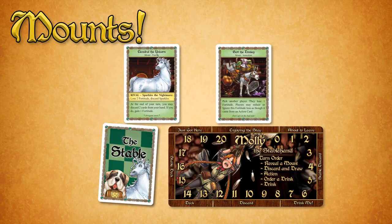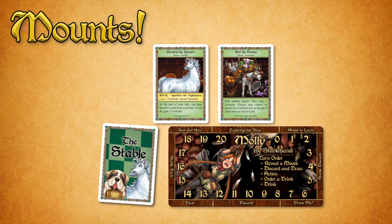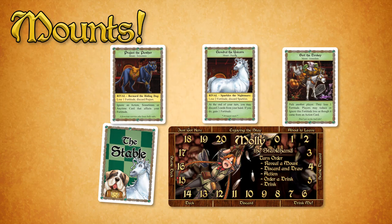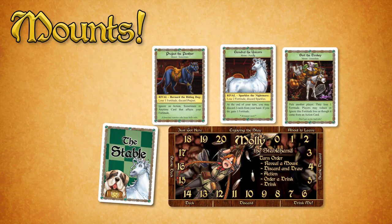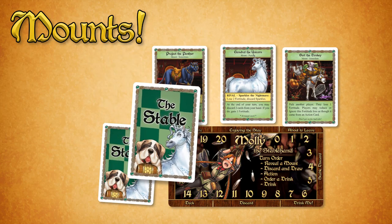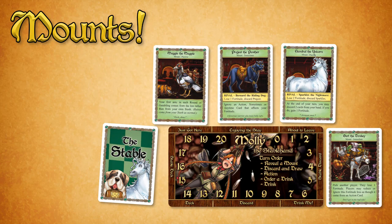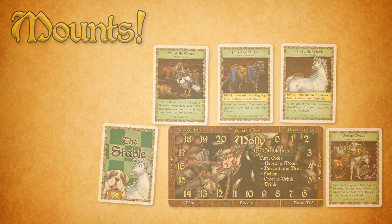Molly may have up to three mounts in play at a time: one in the Just Got Here spot, one in the Enjoying the Stay spot, and one in the About to Leave spot. When a new mount comes into play, it takes the Just Got Here slot, pushing the other mounts to the right as necessary. A mount that is pushed off the About to Leave spot is discarded.